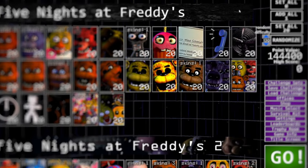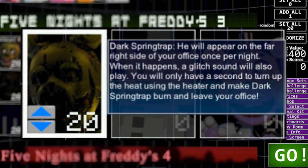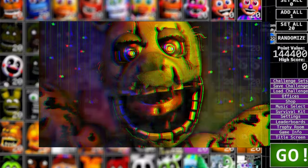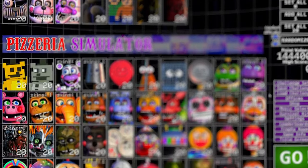Dark Springtrap was also featured in the very popular FNAF fan game Ultra Custom Night. This game definitely helped him get into the spotlight more and provided some really good and accurate renders of him, including the one used in the thumbnail. There isn't really anything special to note about this, but it's worth mentioning.